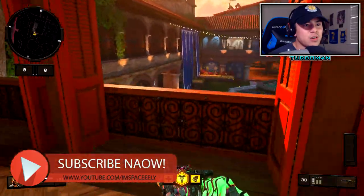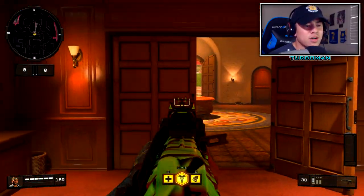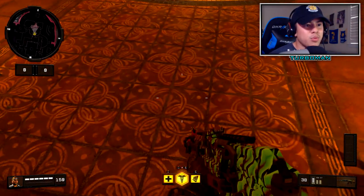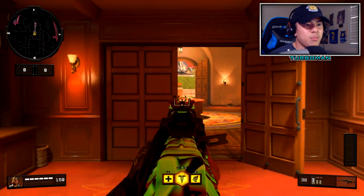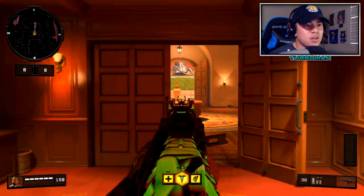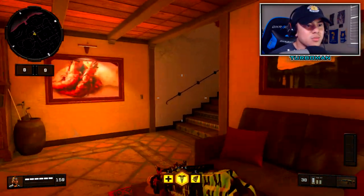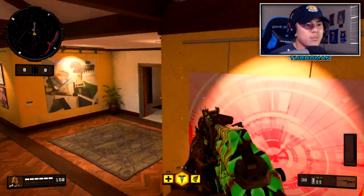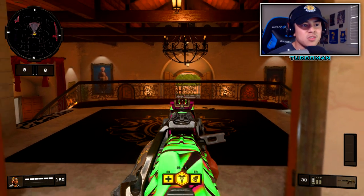Here's my favorite thing to do: hop down to get a different angle they won't expect. Take them out from this doorway — I'm not going to push any further because I don't want to put myself in a bad position and get killed. That's where I get my kills, then retreat, come up these stairs, and do the same thing from different angles. Keep outsmarting the enemy.